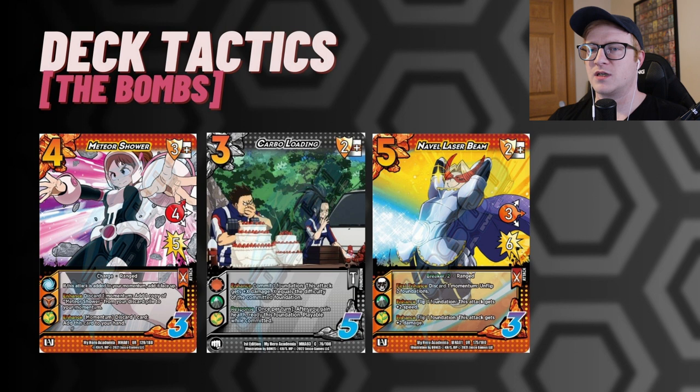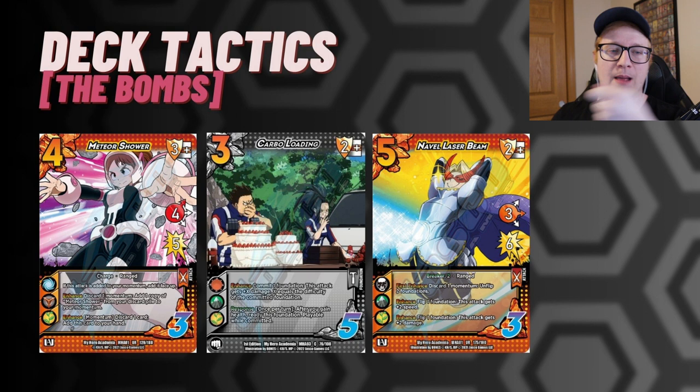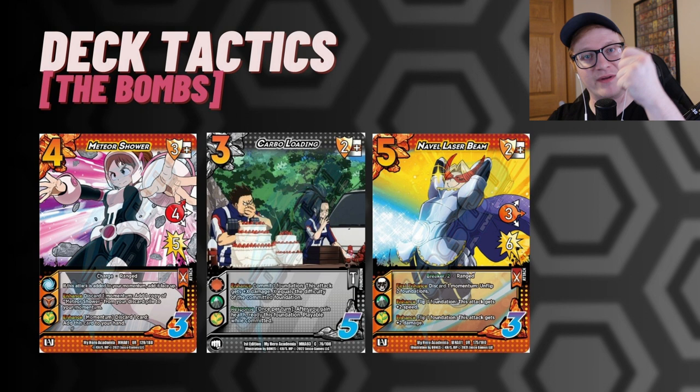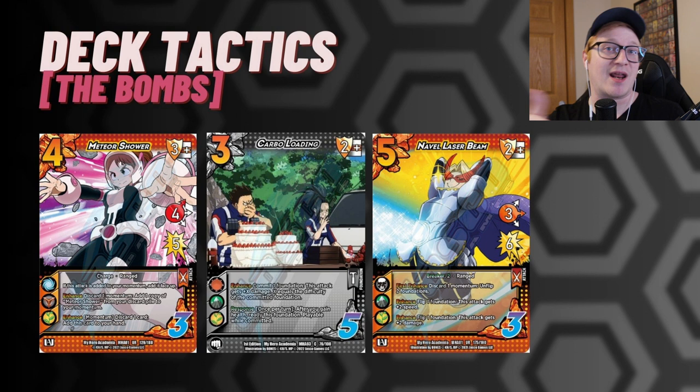One bomb different from other Recovery Girl decks is Meteor Shower. If I have a momentum — which I probably grabbed during a previous attack — I discard it to grab a copy from my discard pile, put it in momentum, then discard a card from my hand to pick up Meteor Shower. The foundation goes to my discard pile so I can build it back later. It's a four-high for five, and if I want I can destroy two foundations, make it a Throw, guarantee three damage, and keep the momentum — so next turn I have that same Meteor Shower again.